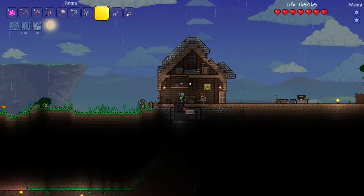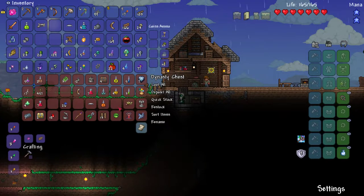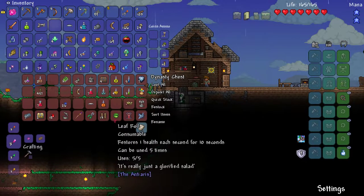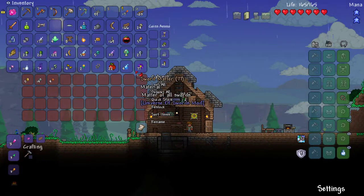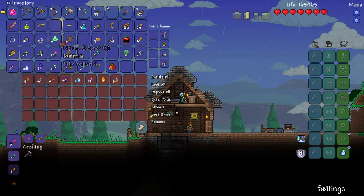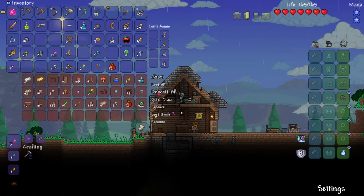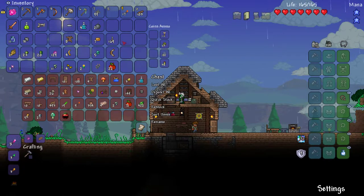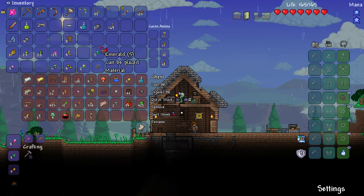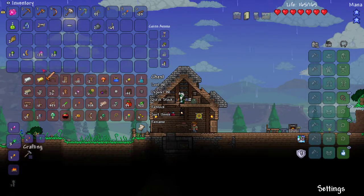Alright, let's come down here — anything that's glowy I'm taking. Okay boom — anything that's glowy I'm putting in. If it moves I'm gonna put it in there. Take those throwing knives. How about this — deposit all. One more thing, okay.